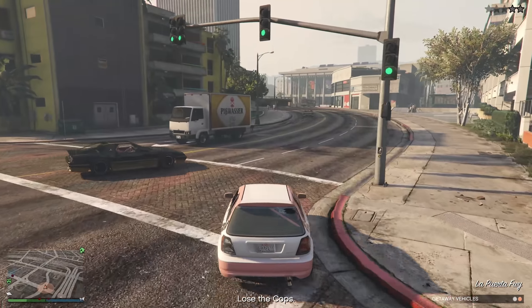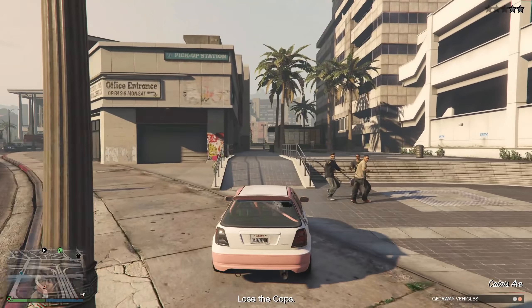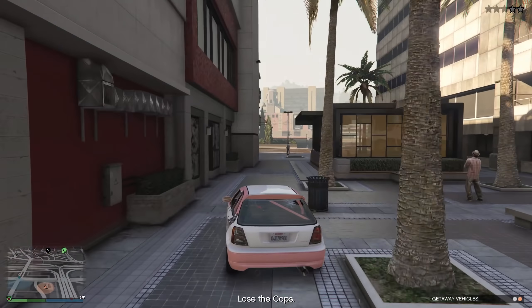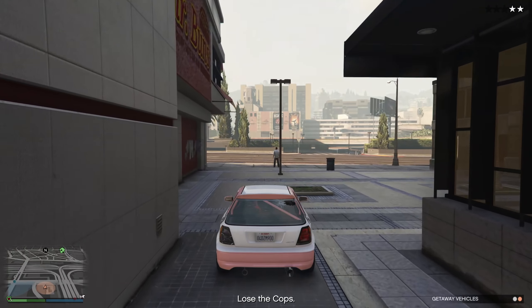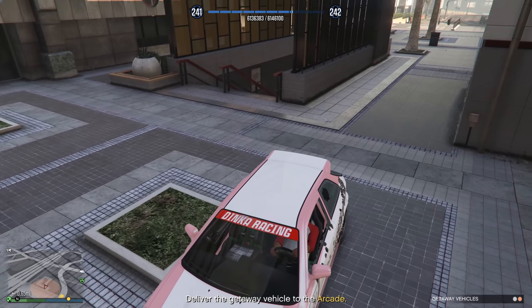Once you've got the vehicles to the arcade, you pretty much can't do anything else with the getaway cars. Even if they are unreleased vehicles, the only thing you can do is modify them to better prepare them for the actual heist finale, and you can remove the livery and add a different respray option. Other than that, you basically just have to look at them inside your arcade and wait for Rockstar to officially release them.